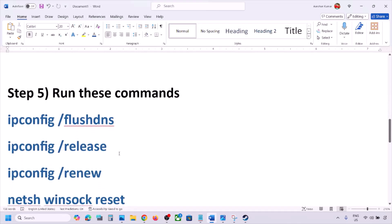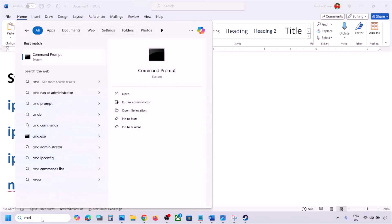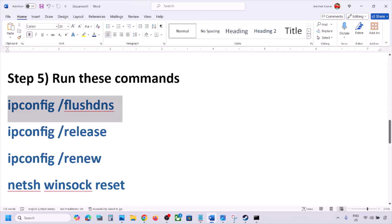Check if the issue is resolved. If still not working, the next step is to run some network commands — these commands are provided in the video description. Type CMD in the Windows search box, right-click on Command Prompt, and click Run as Administrator. Click Yes to allow.